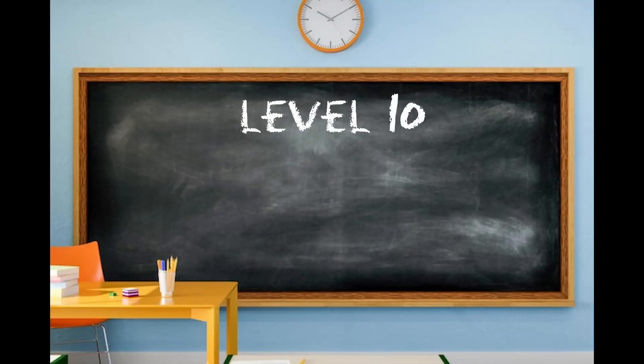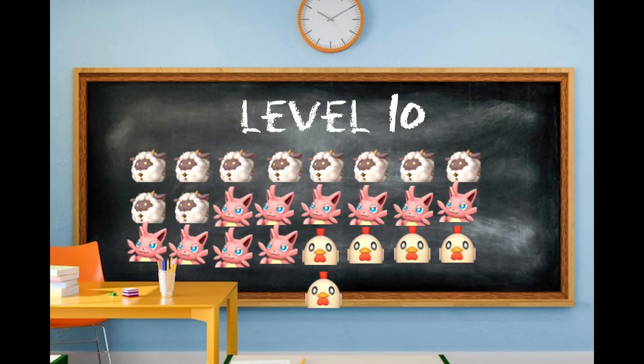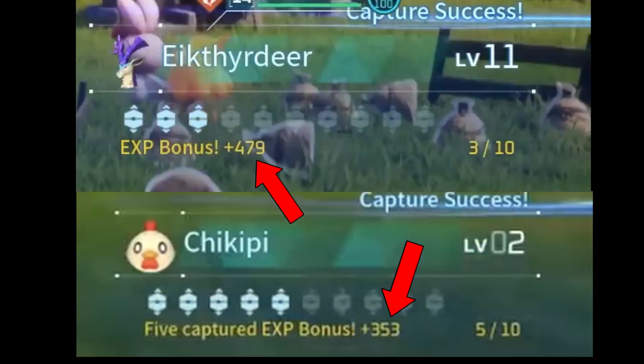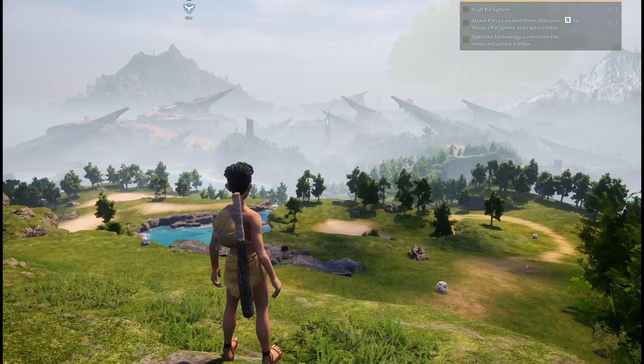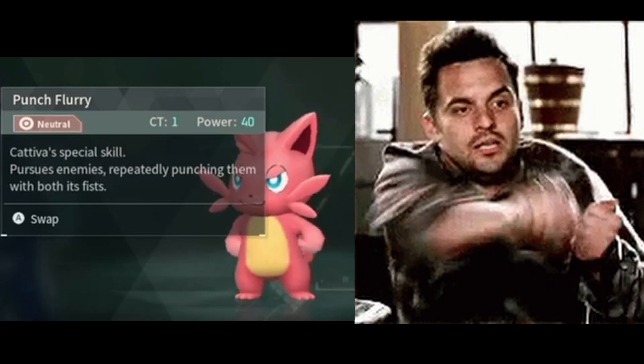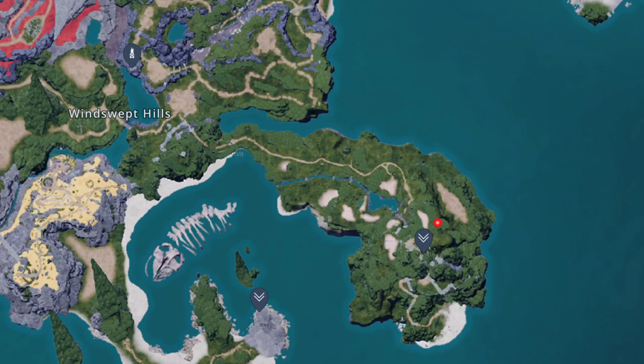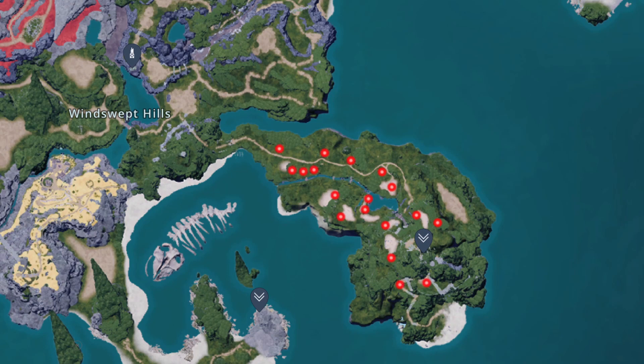To get to level 10, you have to catch around 25 pals, ideally among three different species. Each pal gives a different amount of base EXP, but the easiest pals are those in the very beginning: Chickpea, Lamble, and our favorite, Kativa. You have to roll with the punches, because the pals' spawns are part of the RNG of the run. There are predefined spawn locations for pals, but each spawn location can spawn a variety of different pals.